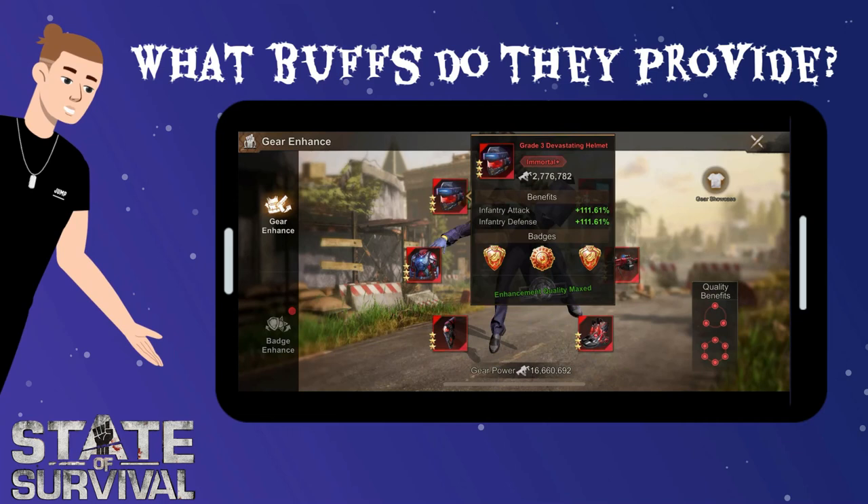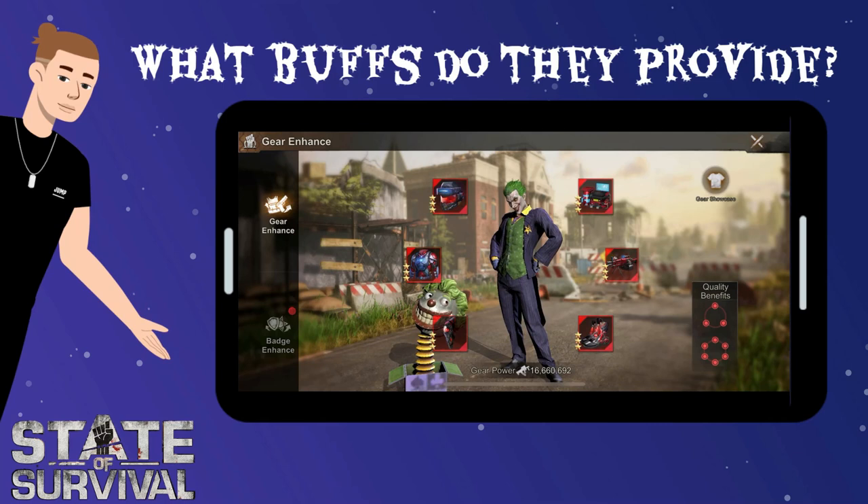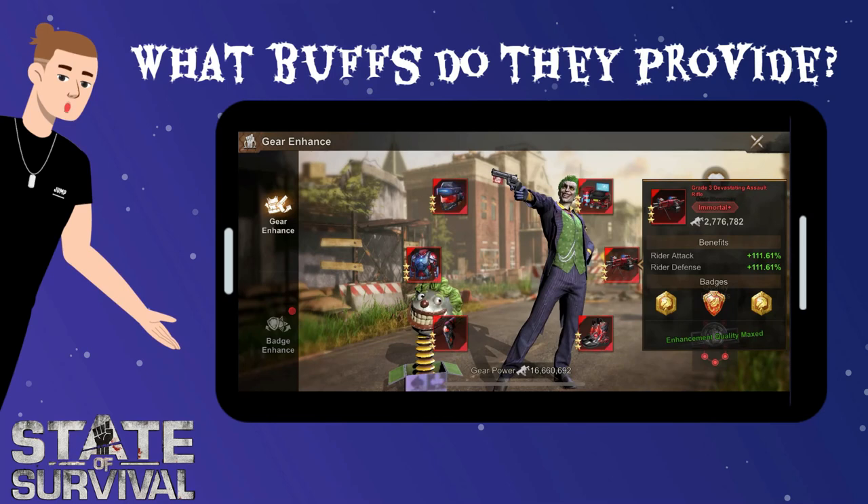Chief gear gives buffs to the attack and defense stats of all three troop types. By upgrading a specific piece, your Chief gear will boost the stats of either your infantry, hunter, or rider troops. The boost is permanently permanent and applies to every event in the game — meaning it's always taken into account when attacking or defending during events like Capital Clash, Reservoir Raid, Influencer Trap, and attacking your daily infected.